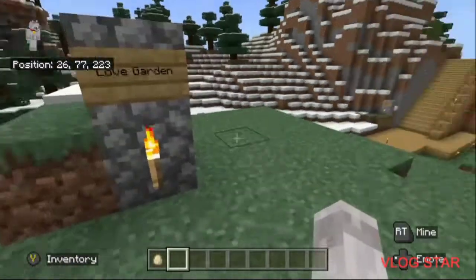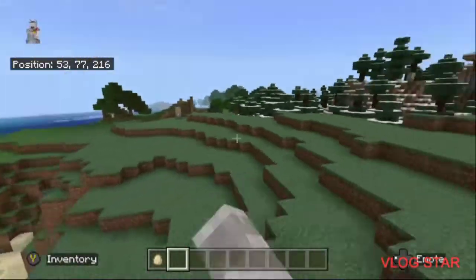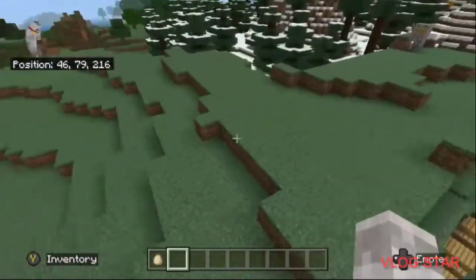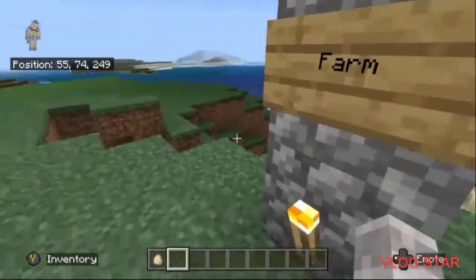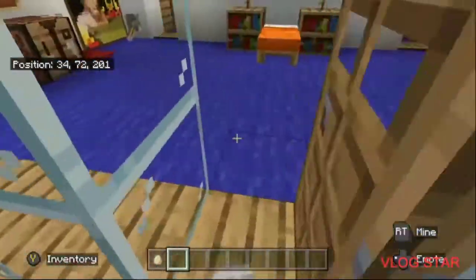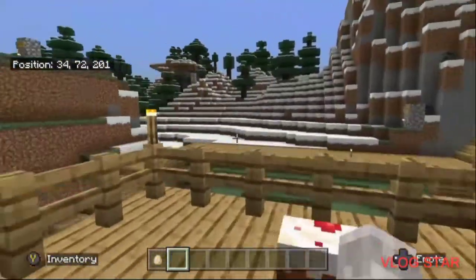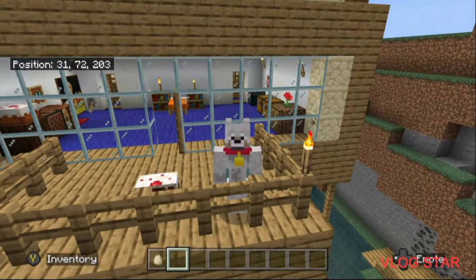Here's the love garden, crafting room and storage room. The farm will be right here, like I said — we'll do that off camera. I have to edit the terrain. I hope you enjoyed this video and I'll see you in the next one, bye!